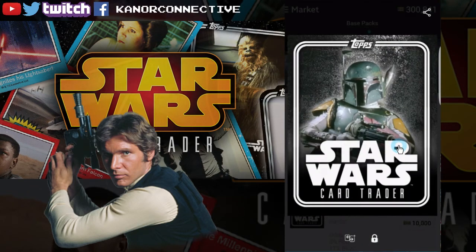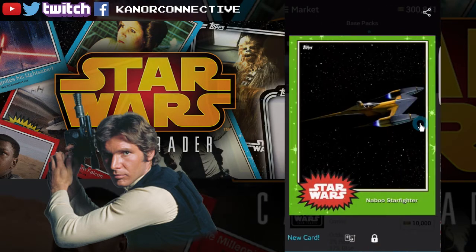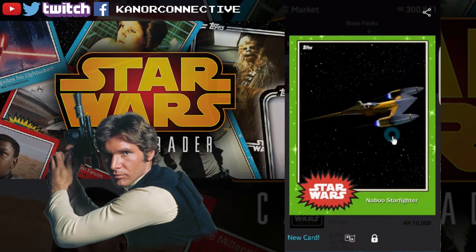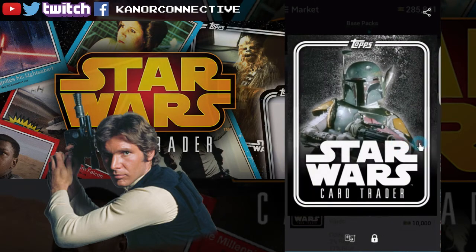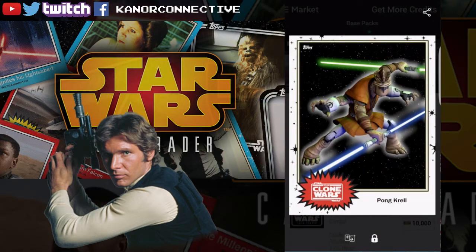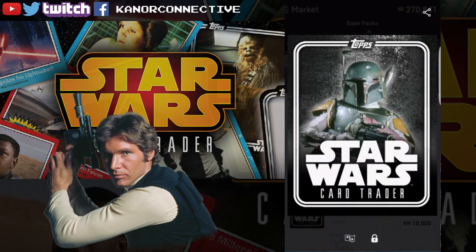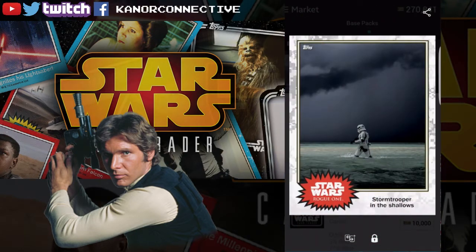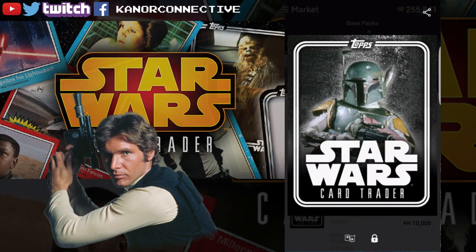I forgot to turn my sound on — oh well. Here we go — oh, very nice! That's one of the reasons to do it, because you get a nice green border card. They got rid of the card count, but still a cool looking green border card. Let's do a few more here. Oh, it's a blue border I don't have — sweet. Another blue border I don't have — all right, sweet. We'll just get right to it — it's going to be a quick video today.